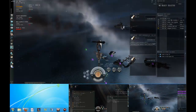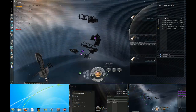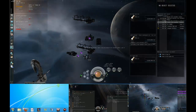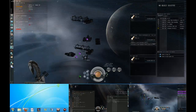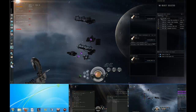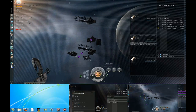Same character — well, different character at the same POS — same number of people on the overview as the other one, but as you can tell my overview has no friendlies on it. No chance to target friendlies by accident, no misclicks, and I can accurately report numbers based on what's here. If people are calling targets you can alphabetize the list, which makes it very easy to shoot what's being called.